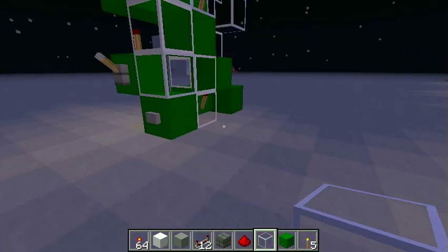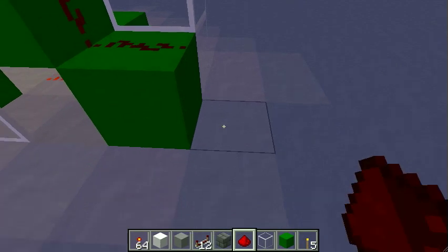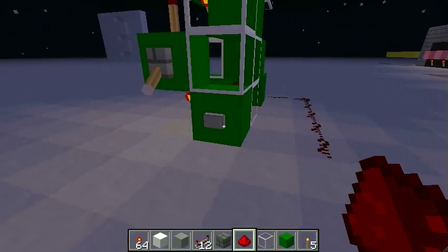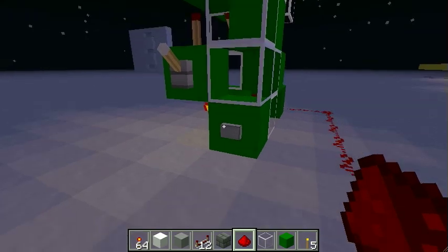This is a single D flip-flop demonstration. Let's wire it up over here. As you can see, it's off. Right-click it, nothing happens. Turn it on, right-click it, red stays on. It won't change until you clock it.